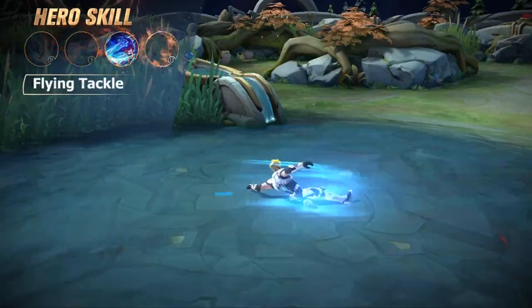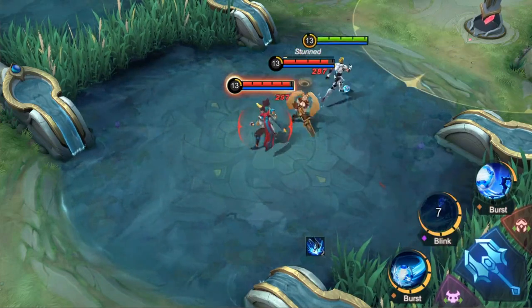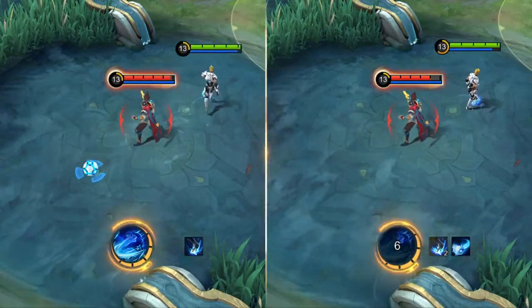Second skill: Flying Tackle. Bruno makes a sliding tackle forward, dealing physical damage to enemies and stunning them. If Bruno casts Flying Tackle while a Powerball is bouncing up toward him, he will pull back the Powerball immediately.